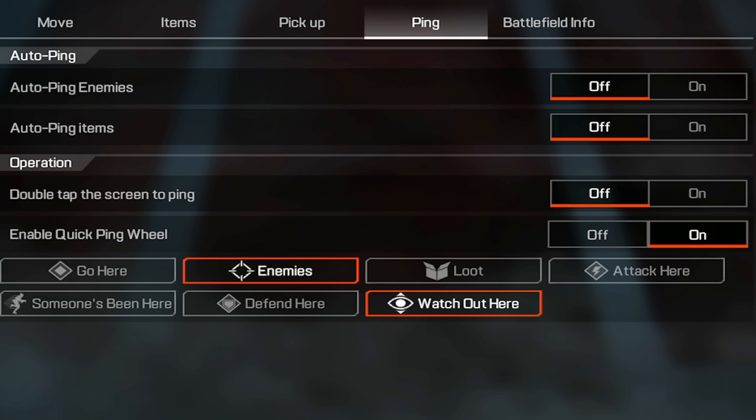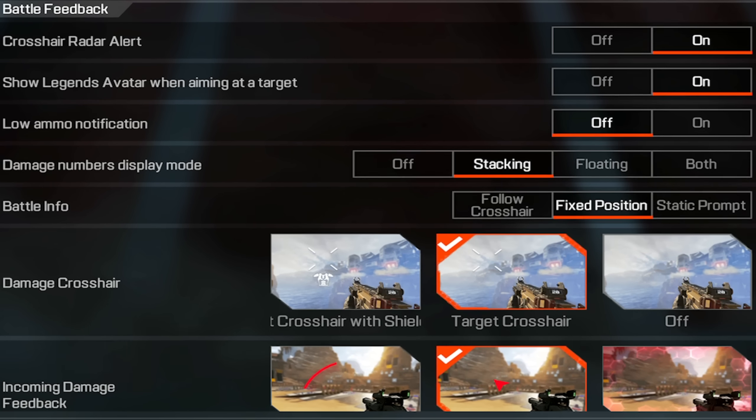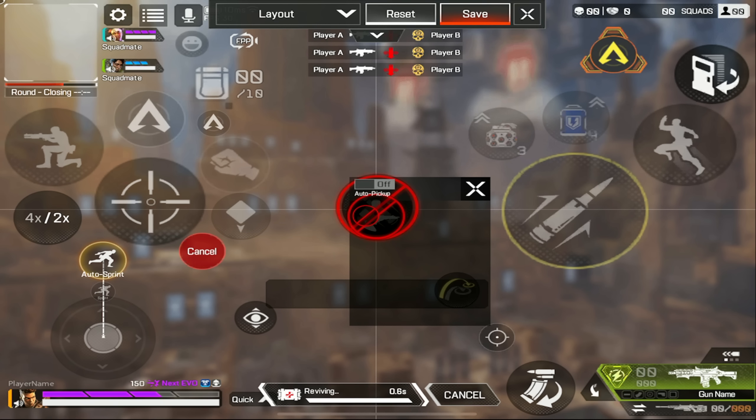Moving on to ping: auto ping — off, off, off, on. Enable quick ping enemies and watch out — that's all you need. Bad information settings: screen clutter — minimap on, on. Crossfire radar — on, on, off. Stacking and fixed position — then you want target crosshair and whatnot.